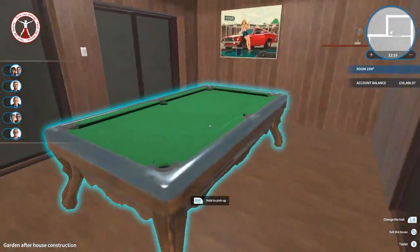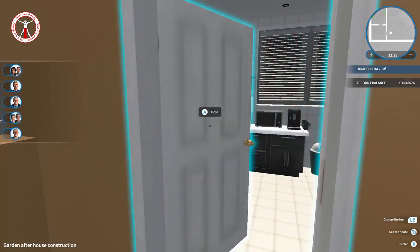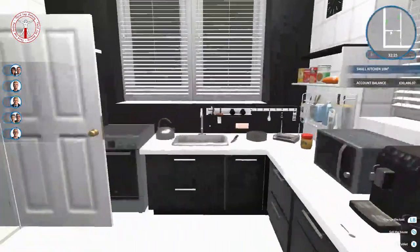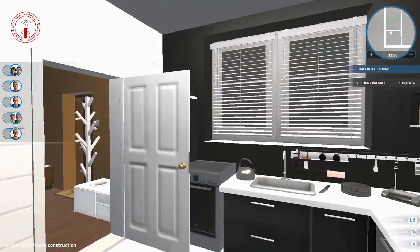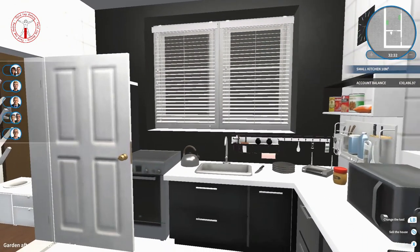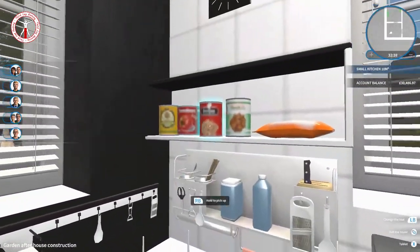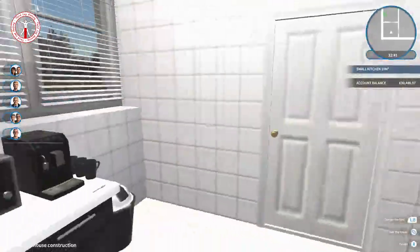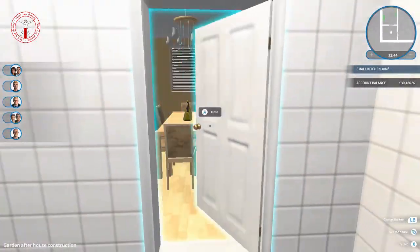And then if we come over here we have got our kitchen - standard black and white kitchen. I couldn't really pick the color I wanted so I just went for the basics, putting in quite a few extras, food and everything. I think I've done a good job in there - it's little but it gets the job done.